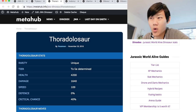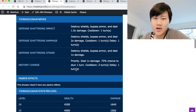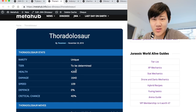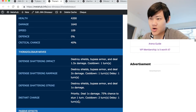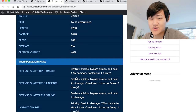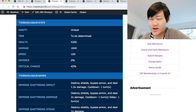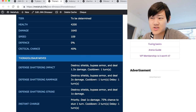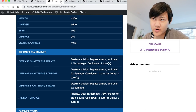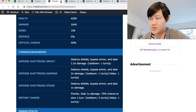Thorodalasaur is an okay-ish Trichosaurus counter. As the Thor player you have to predict when they're going to Instant Distract — you don't want it to Instant Distract your Rampage. What you do want is them to Instant Distract or Instant Charge, which will leave them vulnerable to a next turn Defend Shattering Rampage. It doesn't have that Distract that Tenantorex has, so if Trico lands a DSR on you, you're dead. A crit on the impact doesn't kill Trico — you'll need two impacts to take out Trico. So you just have to play a bit cautious with Thorodalasaur, but it can also take out Trico decently reliably.